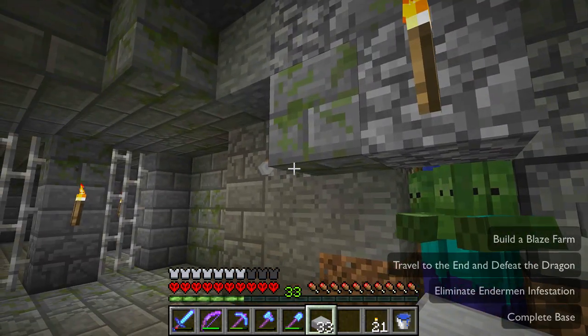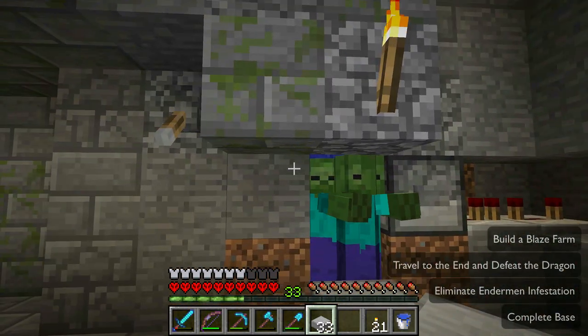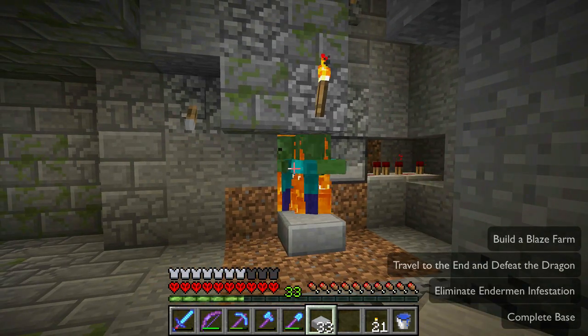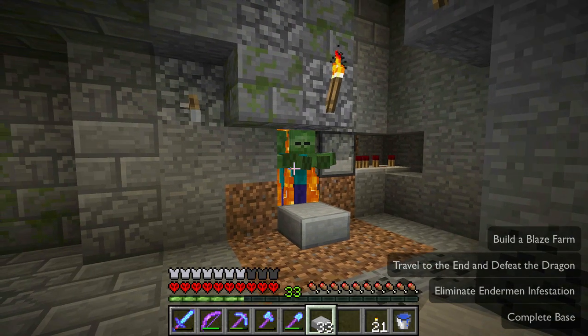Once you've got enough zombies, cut off the influx — you can let the spawner keep going, they'll back up behind that half slab, you'll be fine. Then just punch the button — it dispenses just enough lava to set them on fire, just long enough that they'll take lava damage and fire damage.